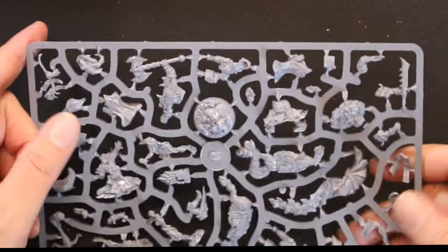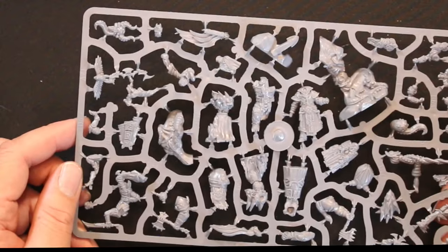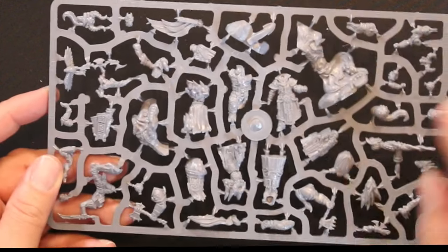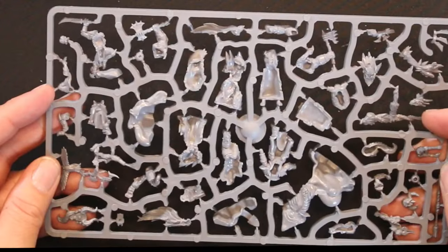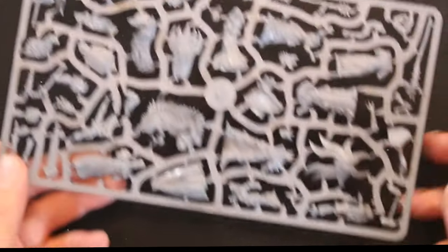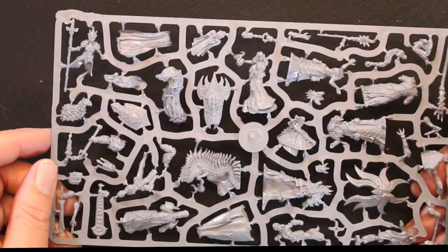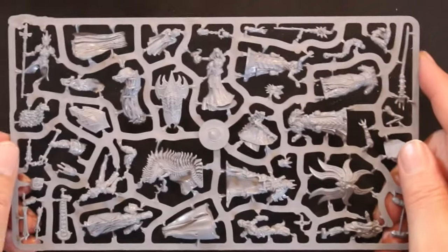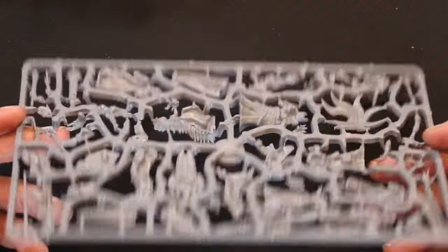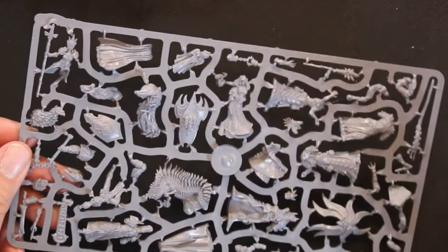I just gotta say I love the detail of this stuff. Here's the next sprue — looks like a big arm or something right there. As part of this I got a PDF with all the instructions — basically their campaign book and their bestiary — so in theory I'll be able to look up all the names of these things and see exactly what they do. That would be really nice.